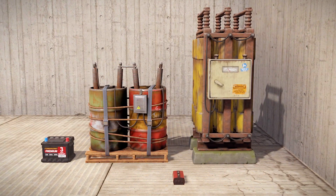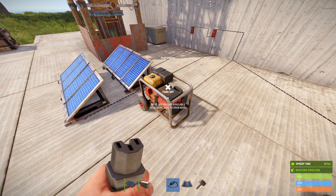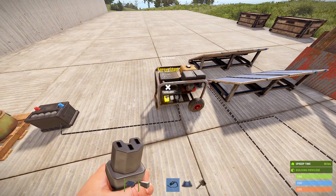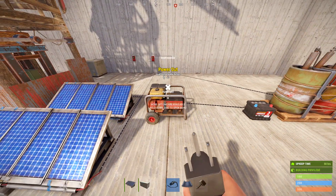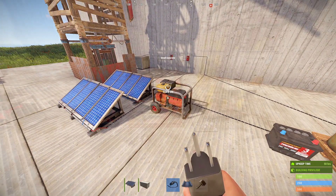Basically, just make the input bigger than the output. The generator is a bit different because it requires low grade to run and you have to manually turn it on and off, so using it to charge a battery is not the smartest thing to do. Most of the time people will use generators in their fobs when they're online raiding because it's easy to set up and get things going right away, or people will use it inside of a cave base, or if you need to grow some food out in the arctic, you can throw a generator on to run some lights for a little bit.